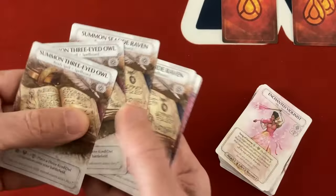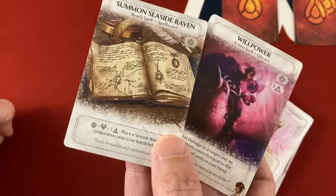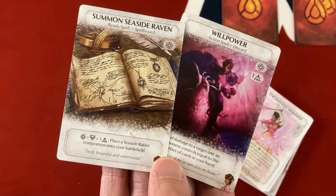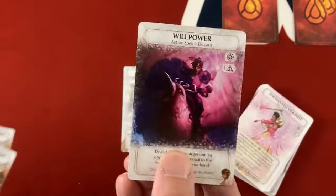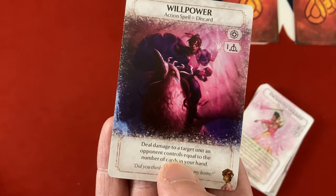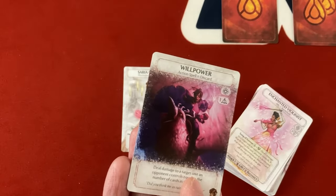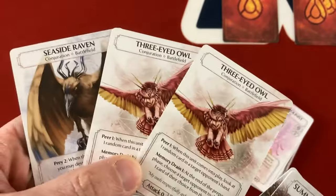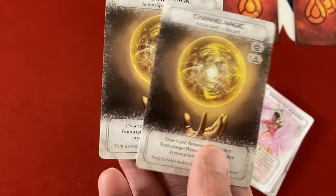Before we jump in — if you're familiar with the basic deck, I made a few changes. In the Blight of Neverset set they have some alternate cards for Saria. I've kept one copy of Summon Seaside Raven, which is her most powerful unit she can summon consistently. I got rid of the other two copies and replaced them with two copies of her alternate special card, Willpower, which deals damage to a unit based on the number of cards in your hand. I also cut down to one copy of Summon Three-Eyed Owl since you can only have two Owls and one Seaside Raven in play at a time — basically cutting redundant summoning cards and adding two Channel Magic cards.